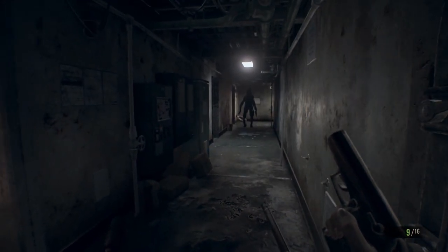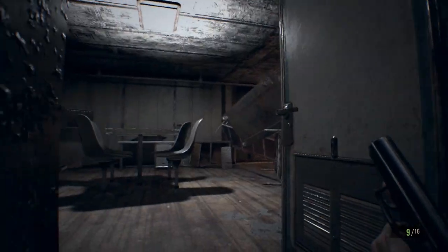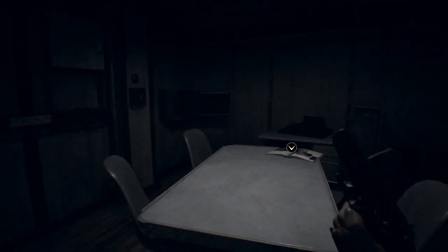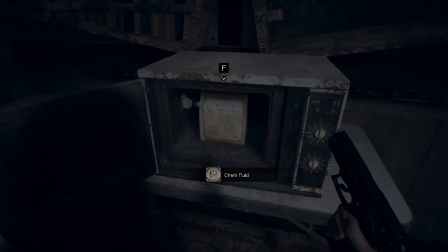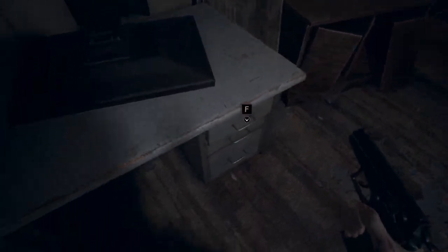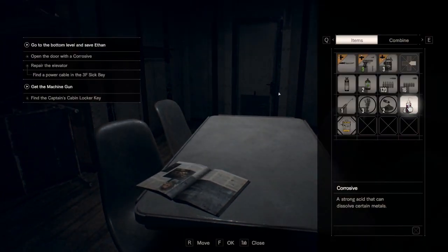I want to check out the bunk room. I'm not locking myself in with anything, am I? Microwave — I didn't check this last time. Seems they were about to cook some chem fluid. I took the bombs out last time. Anything in here? I guess I didn't search this place very well, or they've just restocked it. More gunpowder.